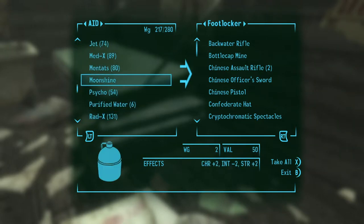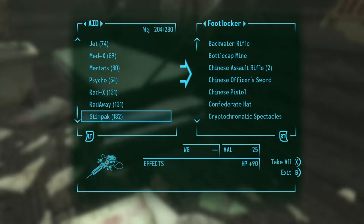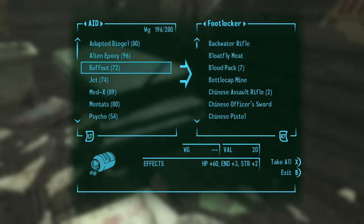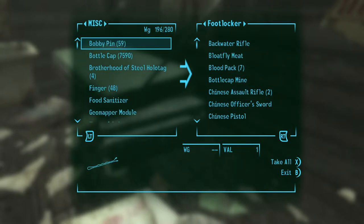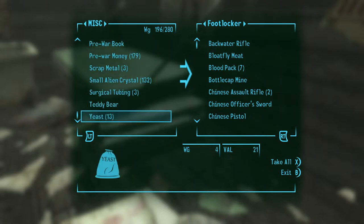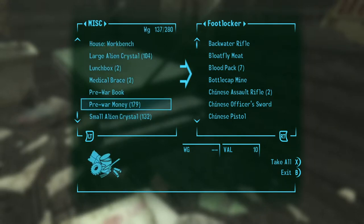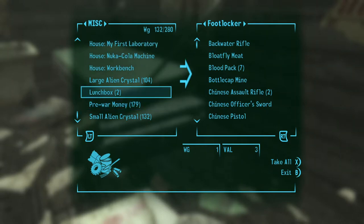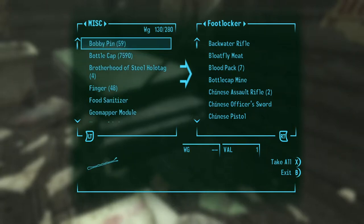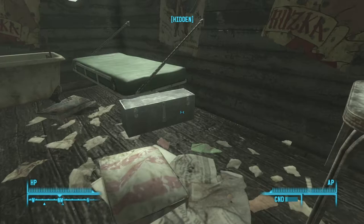Do we have anything that'll weigh us down? We do — we have moonshine, purified water, Stealthboys. We don't really need all those. We had some blood packs... I don't know why I have bloat fly meat. There was yeast — 13 waves, four items, wow. That took us down quite a bit. We still have crystals, I probably should have sold those a long time ago. We're at 130 out of 280 carry weight.